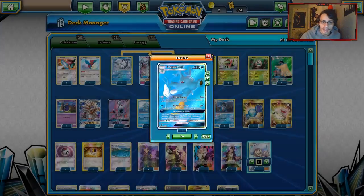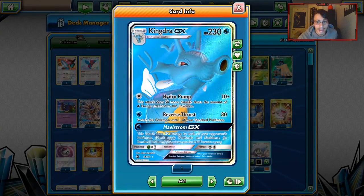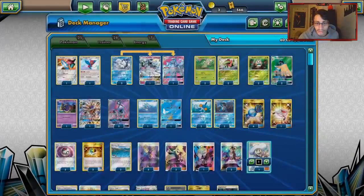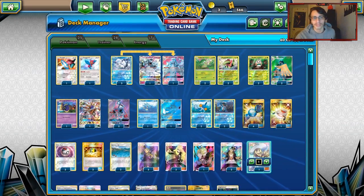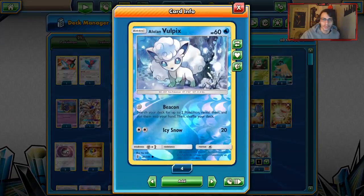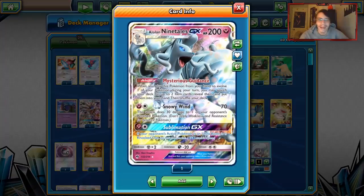A possible combination is Kingdra with Rainbow Energy. You also have Maelstrom GX, which is really good with Porygon-Z and Decidueye. To round things out, we have three Vulpix and two Ninetales. I've always liked playing three Vulpix because your Vulpix gets knocked out fairly easily, so it's nice to have them. Ninetales is initially here to set up your Meganiums — once you get Meganium online, the deck starts flowing.